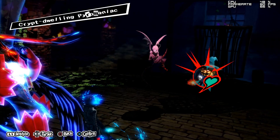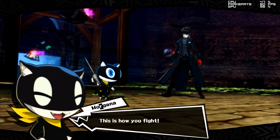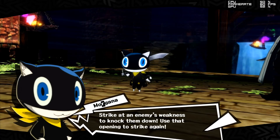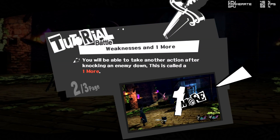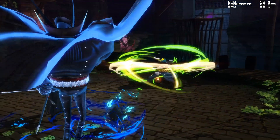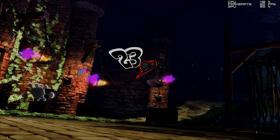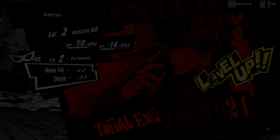Ha! Go down! I knew you were an amateur. This is how you fight! Shadows! Show your might! Ow! Strike at an enemy's weakness to knock them down. Use that opening to strike again! That's the most basic of basics — remember it well! Come on! Let's hurry and get through this! Persona! Power courses through me!